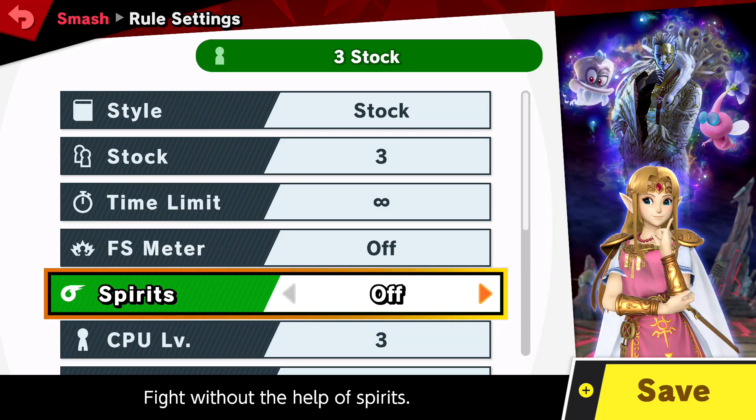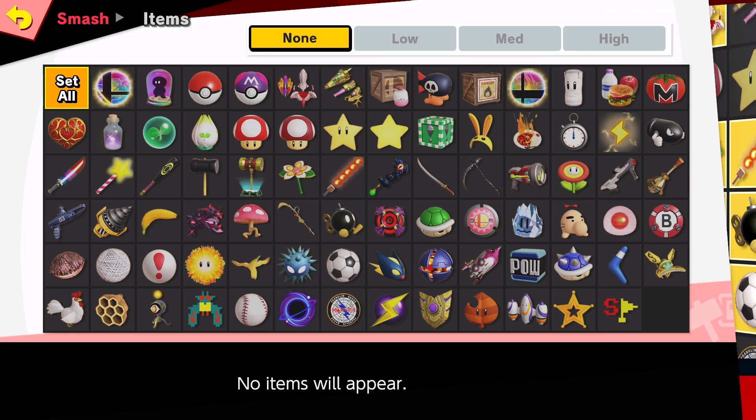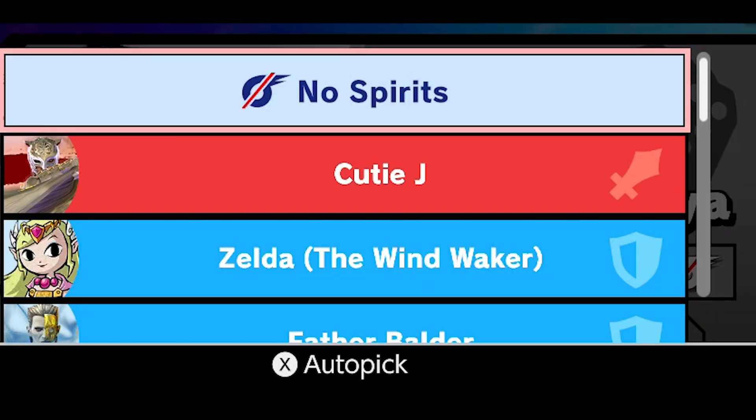You'll also want to make sure your ruleset has spirits set to on. And since this is all about creating a challenge, I turned off items as well. Before starting the match, don't forget to equip Kazuya with your new spirit loadout.